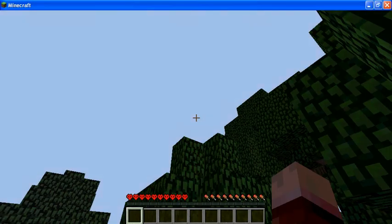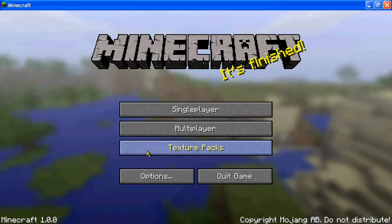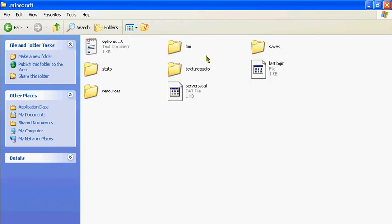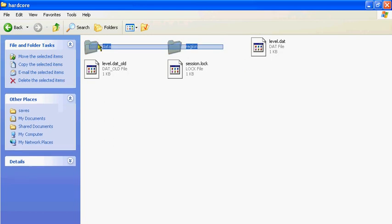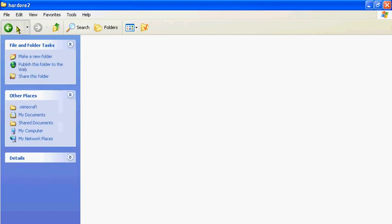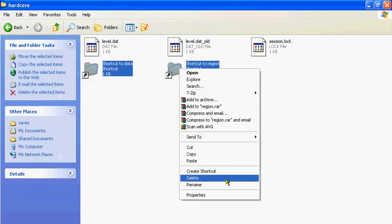You're going to want to go back here and create a new world. You can make it hardcore survival. I'm going to make this 'hardcore 2.' Go to World Options and make sure you enter the seed. My seed was 'winter.' Hit Create World.